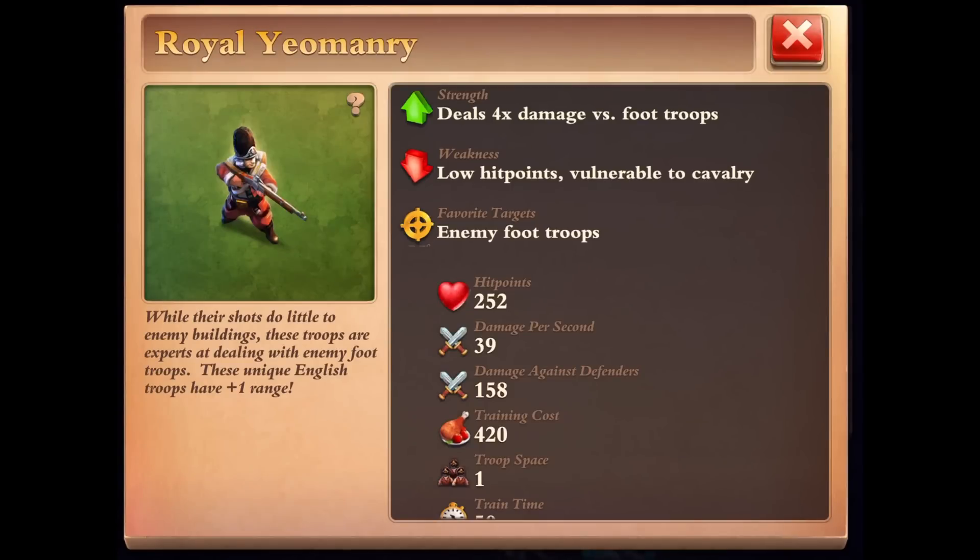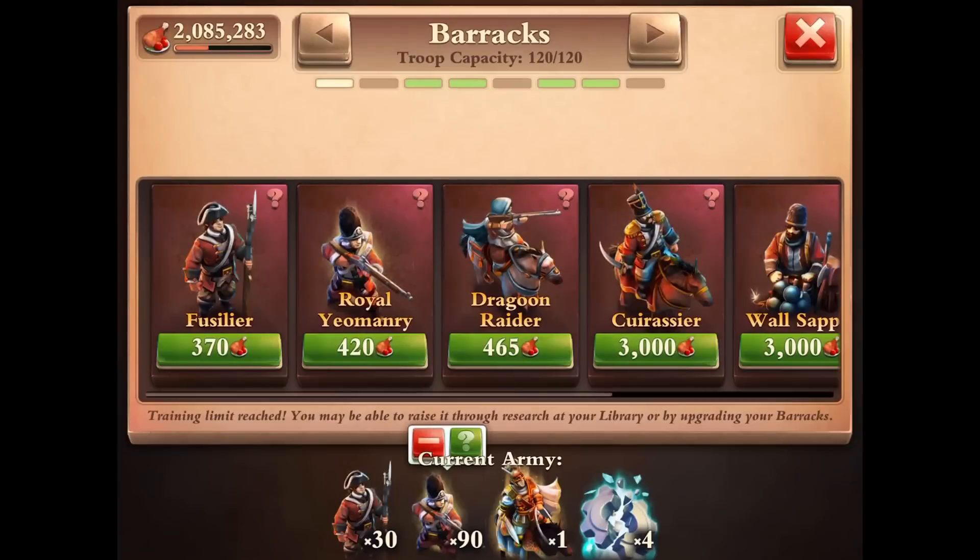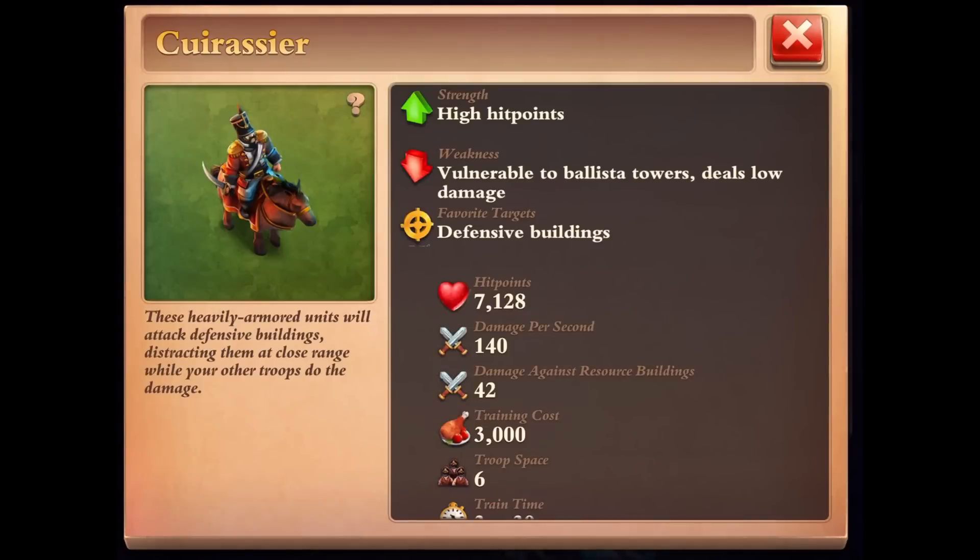The main unit composition is the British archers. As you guys all know, these guys are really powerful because they've got the extra range — plus one range. The reason why I've actually decided to drop all the knights and cannons and supply carts is because with the British, your knights are just not as strong as they used to be.